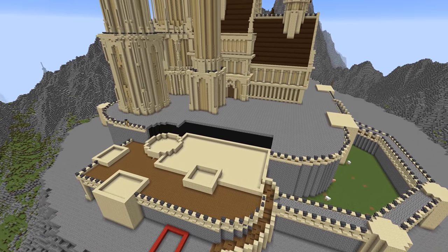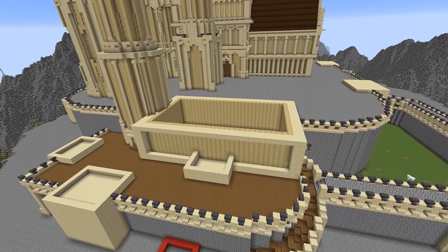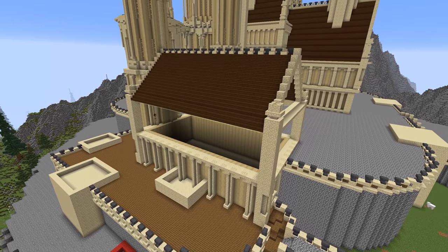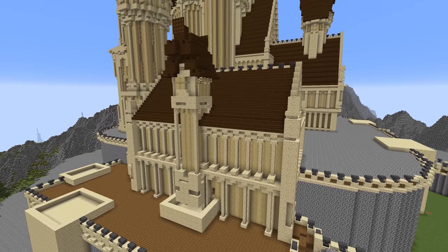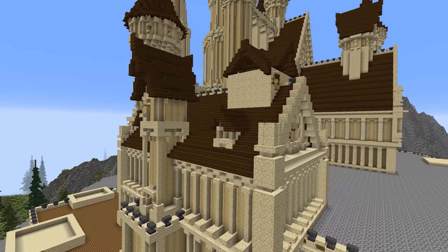To blend the cobblestone to the sandstone a little better, I convert the detailing at the top of the walls to sandstone before making a start on the front building. Again I largely mimic the same style used in the rest of the castle, changing things up with another square tower, some rooftop windows, and a mini tower to add a little more variation.